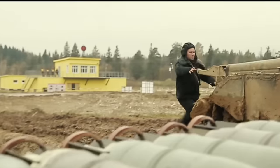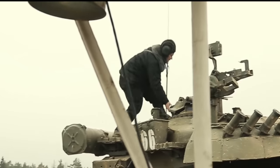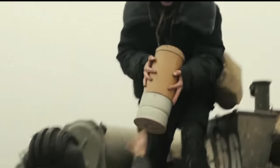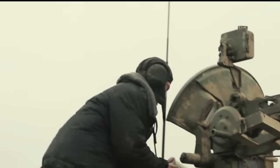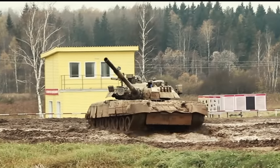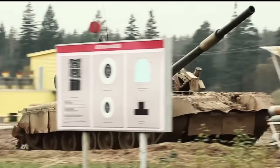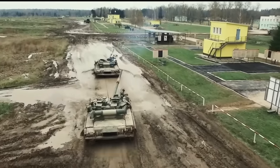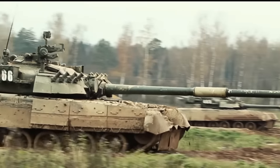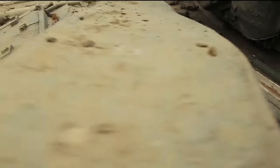This vehicle has a crew of only three, with the auto loader system in place. Many countries utilise this tank, including Belarus, Cyprus, Kazakhstan, South Korea, Pakistan, Russia, Ukraine, and Yemen, to name a few. The T-80 in its basic configuration weighs roughly 42.5 tonnes, with a range of 335 kilometres — extended to 440 kilometres with additional fuel drums. Dimensions are 9.9 metres long, 3.4 metres wide, and 2.2 metres tall, which increases its potential for low hull-down positions to engage other tanks.